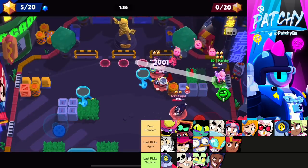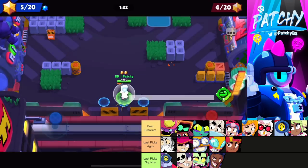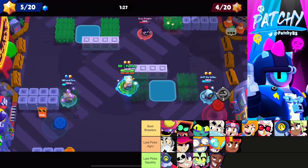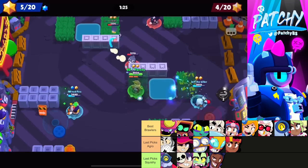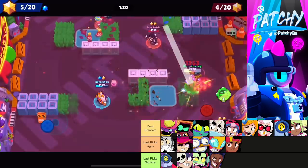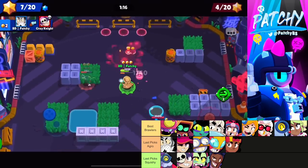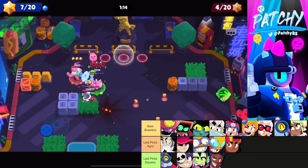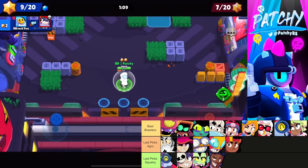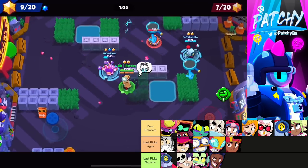The best brawlers on Shooting Star are basically every range brawler in the game. B isn't very good here anymore — range brawlers will melt it and it doesn't do enough in return. Aggro last picks like Fang, Gray, and Max are strong because the best brawlers are squishy. Barley and Penny are really good last-pick mids, and Brock is a decent last pick as well.